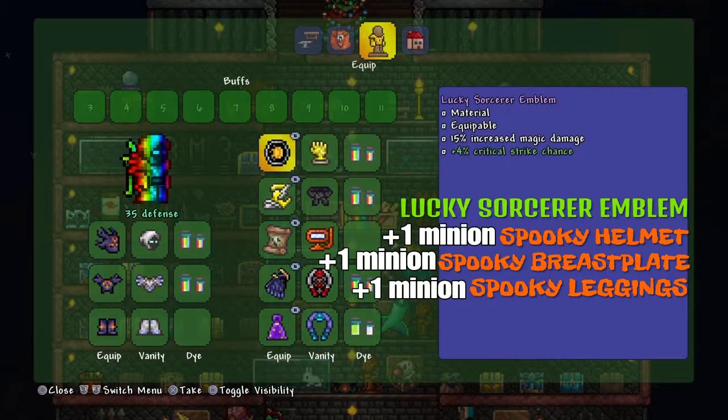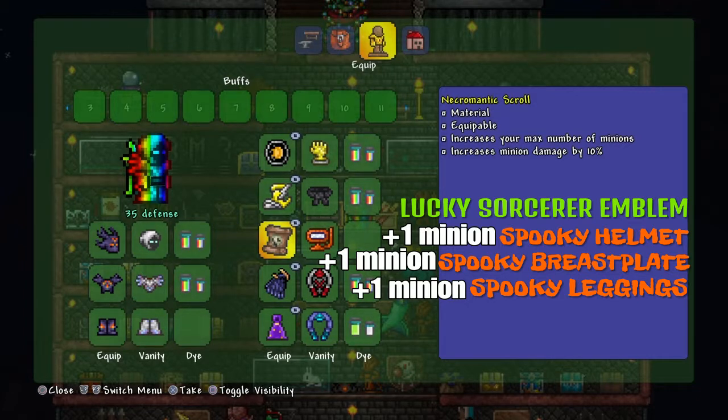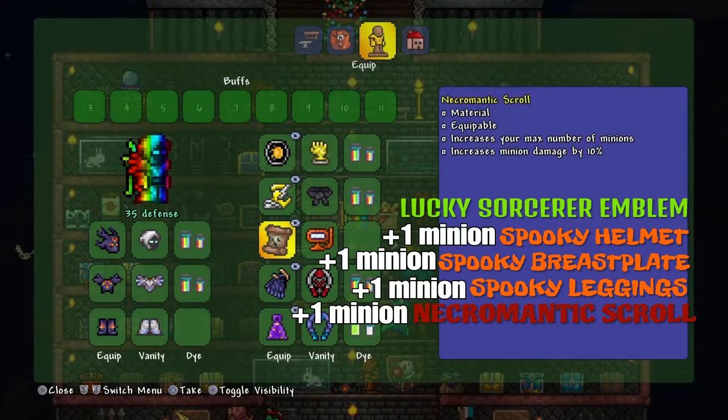The Lucky Sorcerer's Emblem does 15% increased magic damage, so your minions will do a lot more damage. This Necromantic Scroll increases the max number of minions and your minion damage by 10%, so this is what you must have right here.